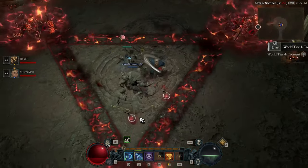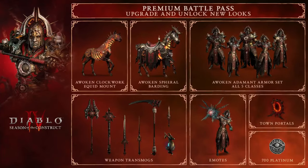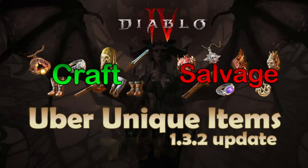But before we jump into the video, I'd like to let you know that I'm starting another giveaway with this episode. You will be able to win one of the 10 battle pass codes for accelerated battle pass in Diablo 4. Blizzard was nice to us and they gave us a couple of codes to give back to the community. If you want to have a chance at winning one of the codes, all you have to do is like this video, subscribe to the channel and drop a comment below if this video was helpful. Let's talk about crafting and salvaging uber uniques.